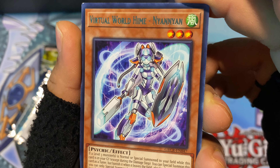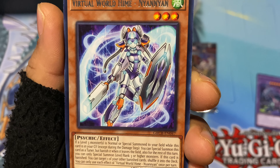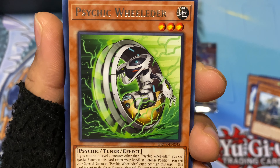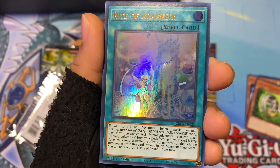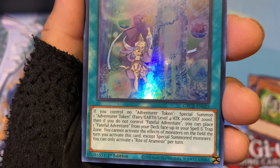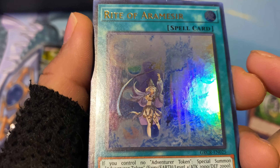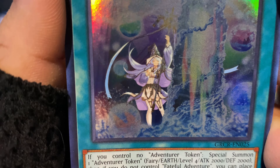Next is a Psychic Wielder — a Psychic Tuner. Then Rite of Iron Messer — she's apparently a Fairy with 2000 Attack, 4-star level, pretty cool. Then there's an Ultra Rare — you can barely tell because of the foiling, but you can see the girl better than the rest of the drawing. It was the only holographic in the pack.